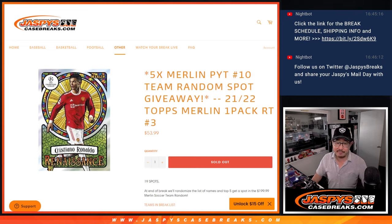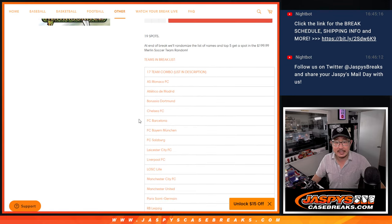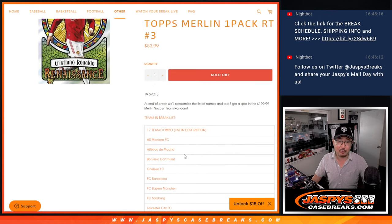It's a little filler within a filler right here. Same team configuration as the actual break itself. It's just a 19-spotter — the 17-team combo, plus all the other individual teams. And here's the list of teams in that combo as well.